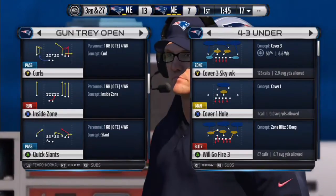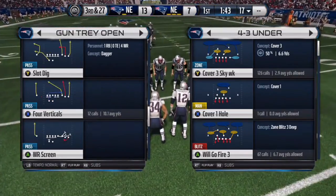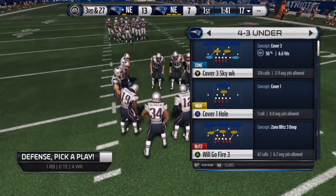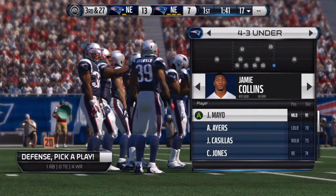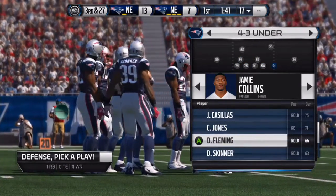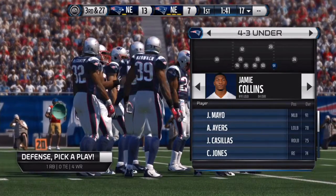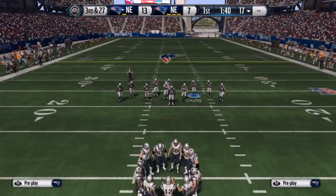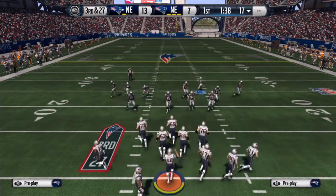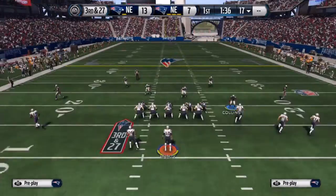Right now we have Jamie Collins — yeah, he's pretty fast. He's probably the fastest on the Patriots, so I guess we'll just leave him. But if you're using like the Broncos or something, put in Von Miller or something — he's probably your best bet.